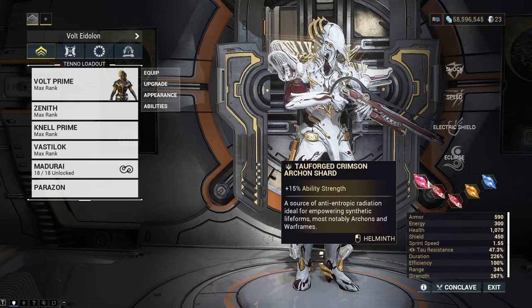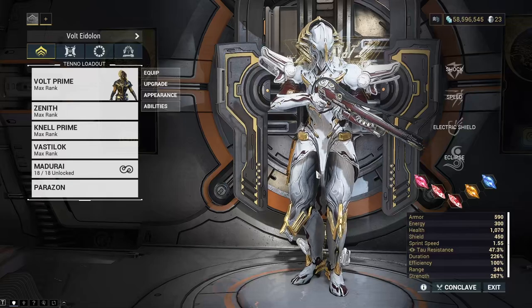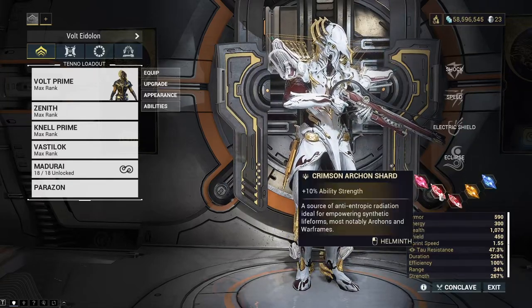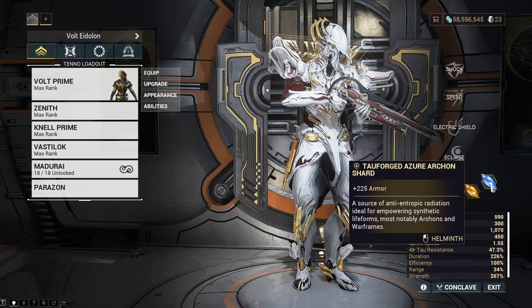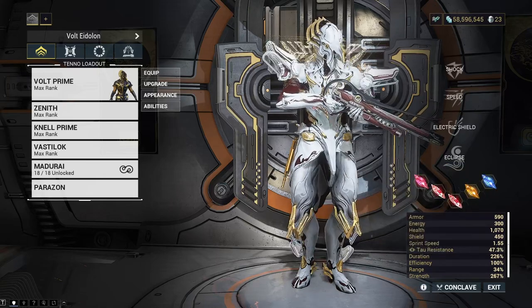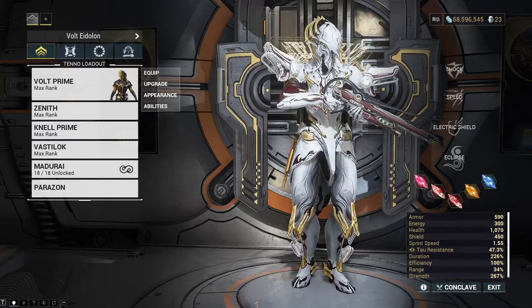Obviously as we get more Tau-forged shards I'll be replacing these over time, so that we have everything fully optimized. Even if we get a fourth Tau-forged Crimson at some point, that'll probably replace the Tau-forged Azure shard as well. But for now this build is just great, and at some point we'll probably look to do some fashion frame on Volt.